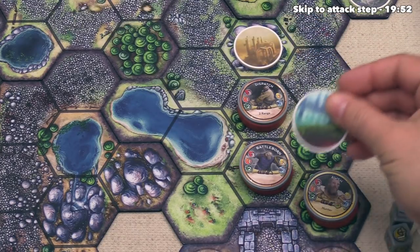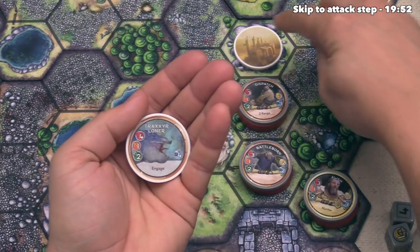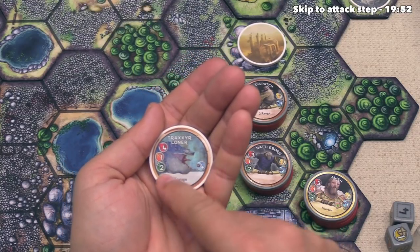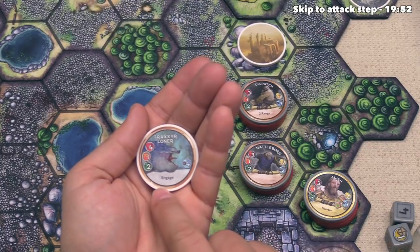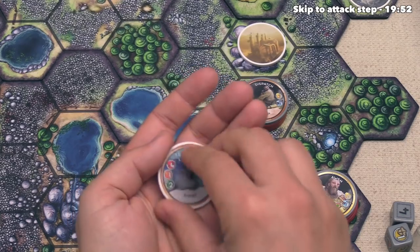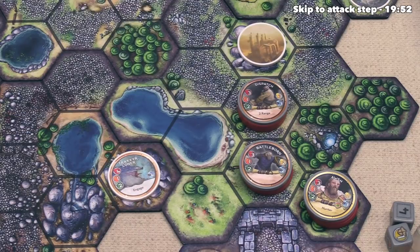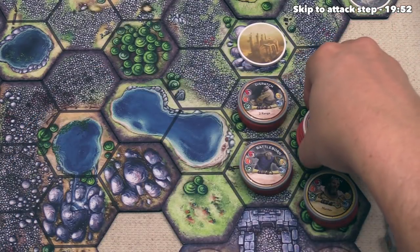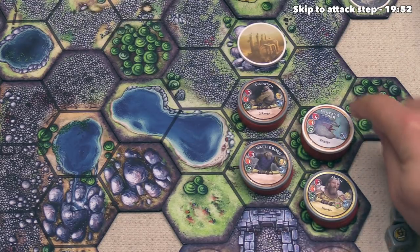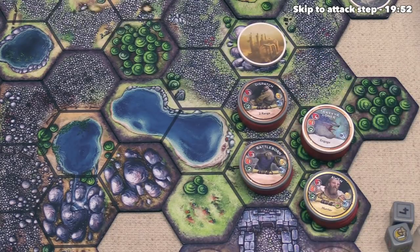Now we can explore this next tile. This one is a Traxar Loaner — it's actually a unit with four health, one attack damage, movement of two, and a talent called engage. Engage means we do not have the ability to put this face down — we have to find four health chips and stack them underneath the Traxar Loaner, and this is now something that we can fight. As a reward for defeating this Traxar Loaner, we would get four source, and we could use that to do a limited construction to get a spire out on the board.